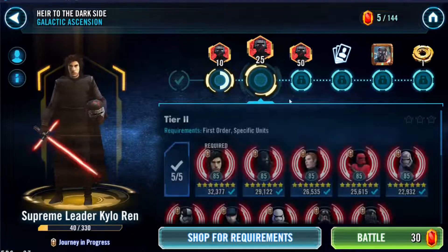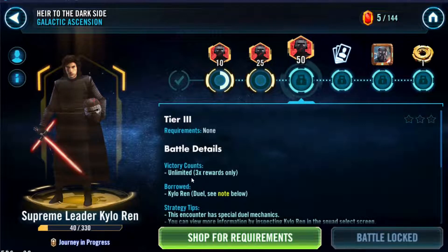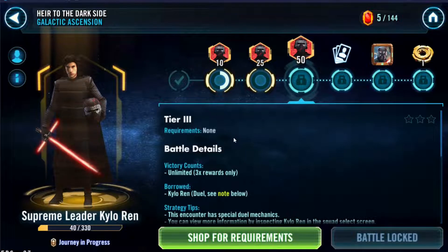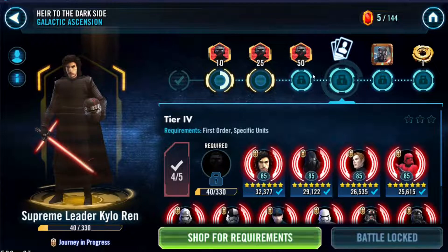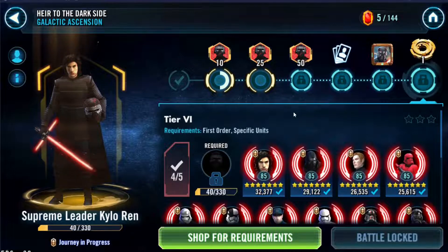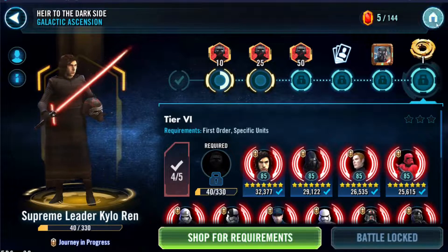The second tier gives 80 shards, and the next gives 100 shards. For the third tier you need to complete it 3 times — I think it costs about 70 energy, so roughly 150 total — and at that point SLKR should be unlocked. Then we just level him up and work towards his ultimate ability, though we'll probably need to get him to around Relic 7 to do that.